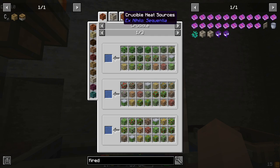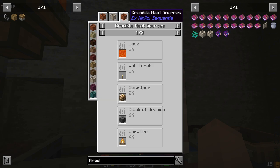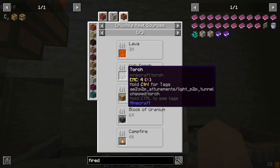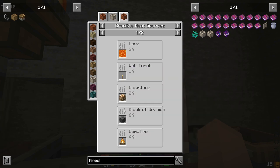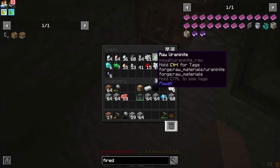If you look at a fired crucible here and go over to crucible heating sources: lava is 3x, a wall torch is 1x, glowstone is 2x — so we could do that. Block of uranium is 6x. That is actually one of the better ways of doing it.